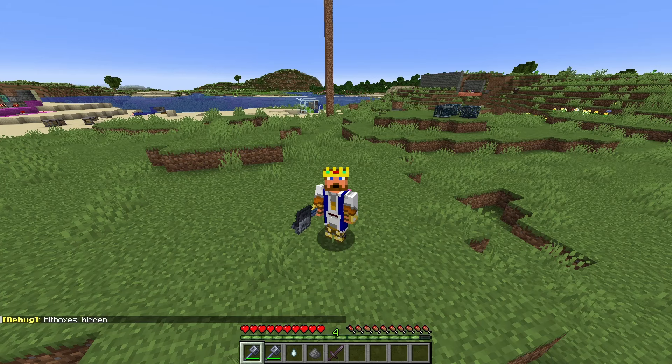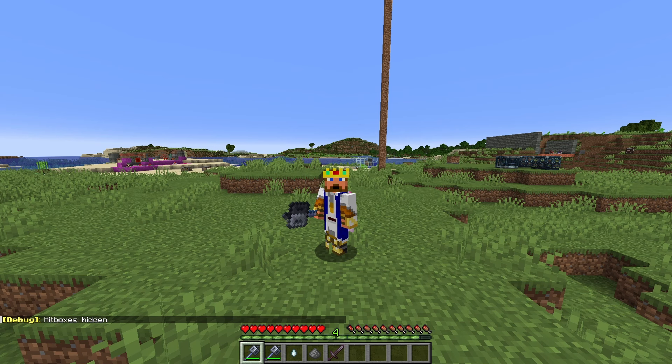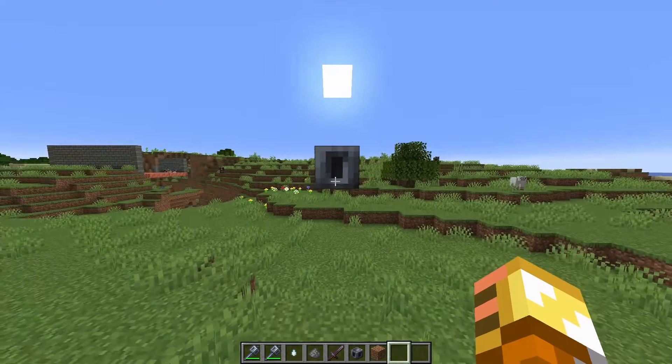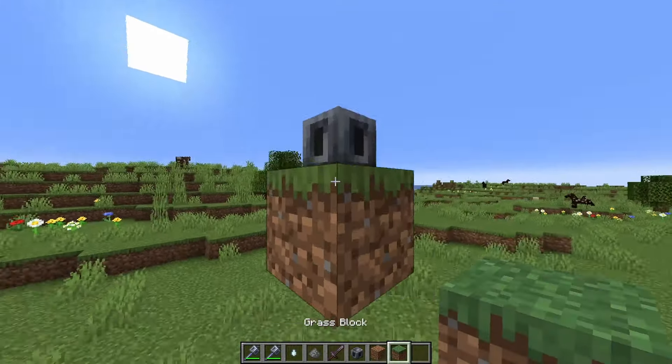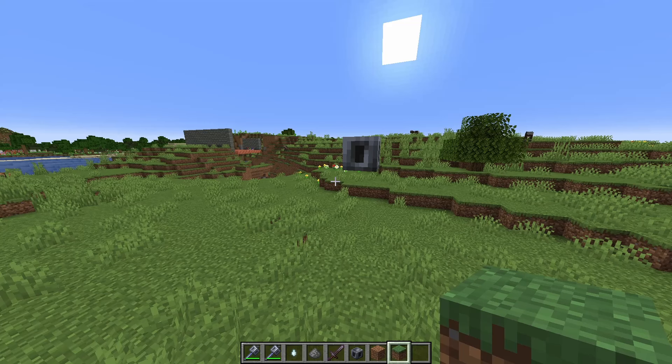Hello, everybody. Minecraft Snapshot 24W11A is out now, and as you could see earlier, this is the mace. This new weapon is crafted from the Heavy Core and Breeze Rods. This block right here is the Heavy Core. It is a smaller-than-normal block, about the size of a Minecraft player head. It is described by Minecraft.net as a mysterious, dense block which can be combined with a Breeze Rod to craft the mace.